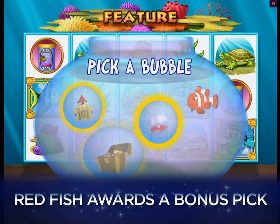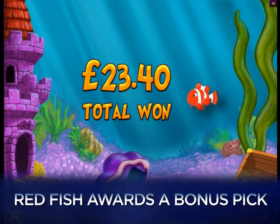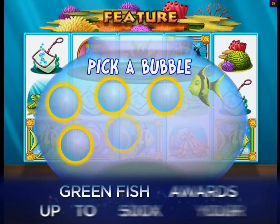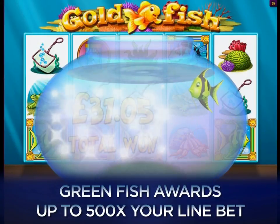The sassy red fish awards a bonus pick that could increase up to ten times. The playful purple fish awards you a credit award multiplied by your line bet. The clown-like green fish offers a pick worth up to 500 times your line bet.